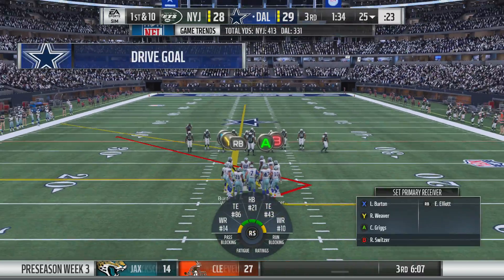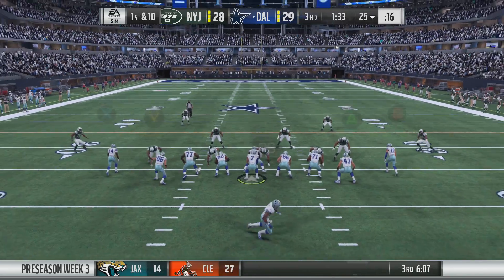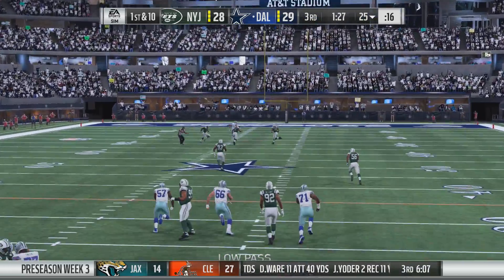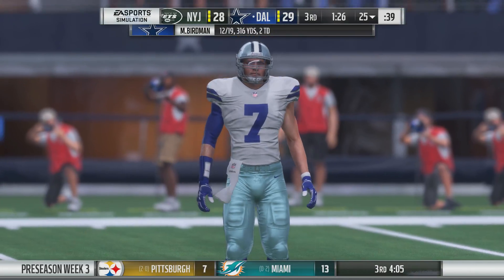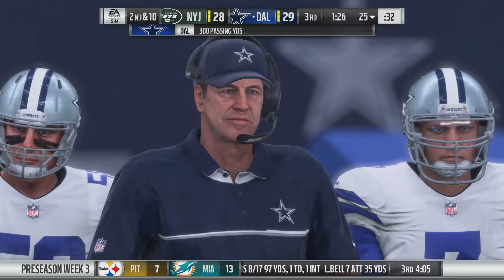Now Dallas gets set to take the field — a touchdown their last time around. They'll be hoping to do that again. When you start plotting for this drive, you don't go away from what you did before because that worked, but you have to be prepared for wrinkles and counters because you know they'll make some adjustments. Incomplete — a turnover would have really helped there, almost intercepted, instead it's just second down.